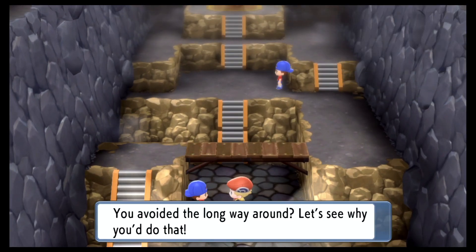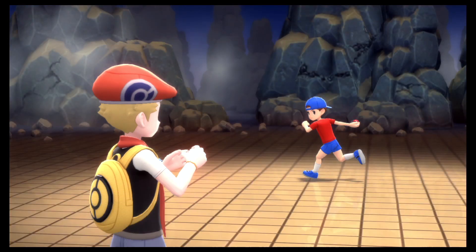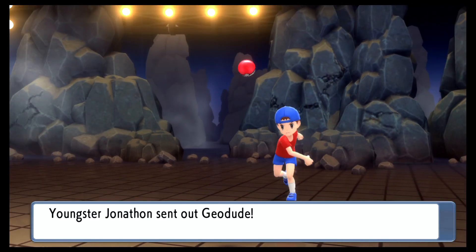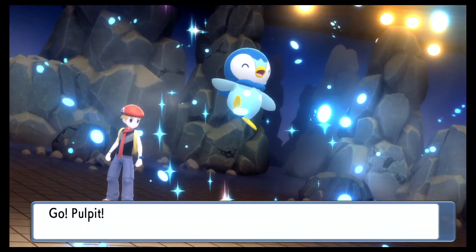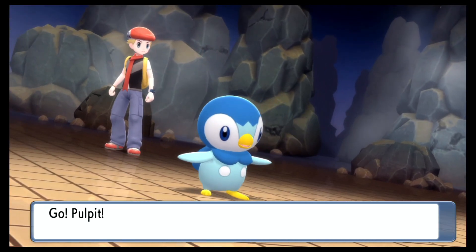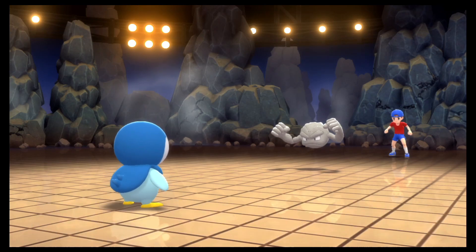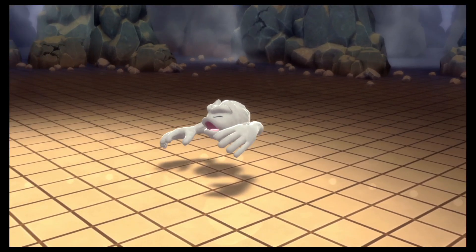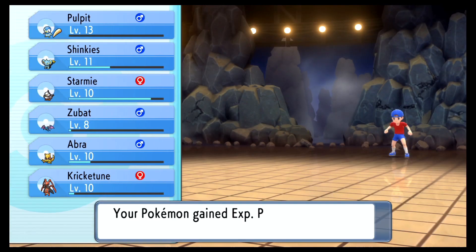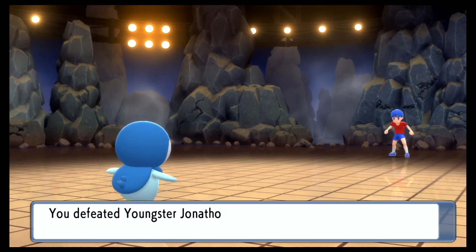You avoid the long way around? Let's see why you do that. Alright, why would you fight a trainer in this gym, Youngster Jonathan? Why do you have a couple of kids in this gym? That's kind of weird. Let's see here — it's only one Pokemon. What level is it? Level 10. Expected. Going to Water Gun you — takes it out in one hit. It's a quad-effective move, meaning both types of Geodude, rock and ground, are weak to water, so it does four times the damage.